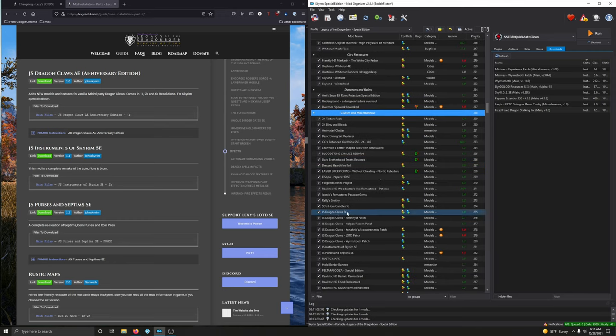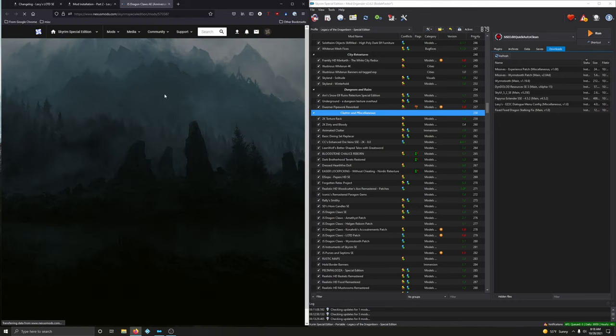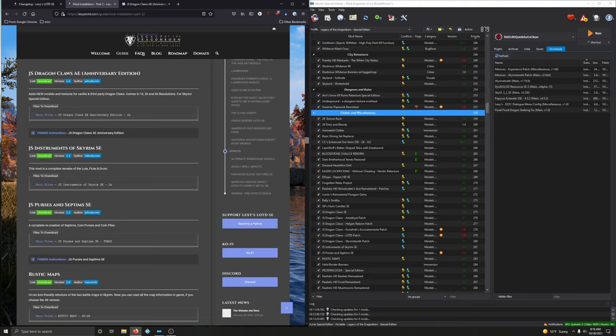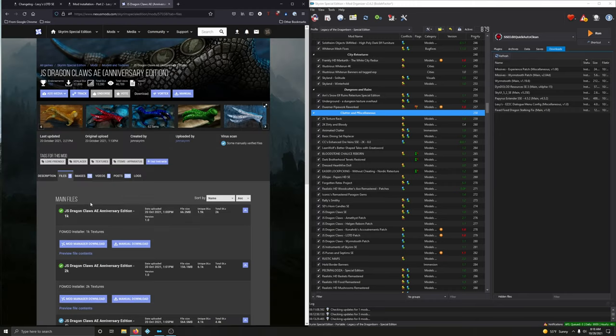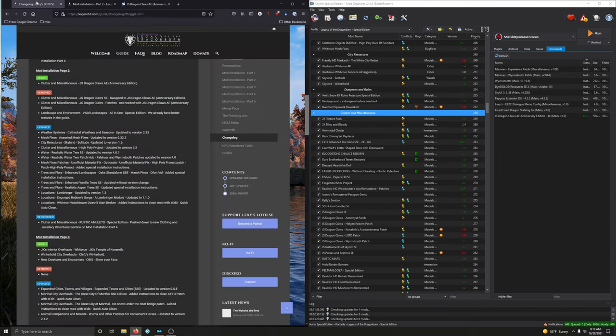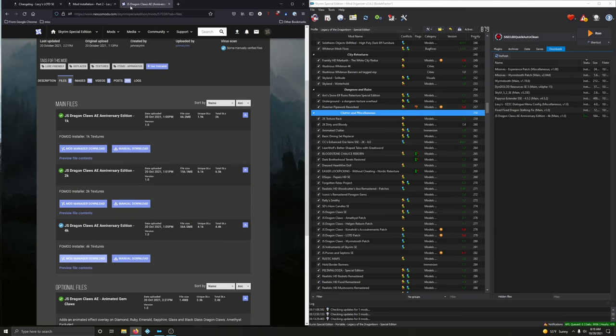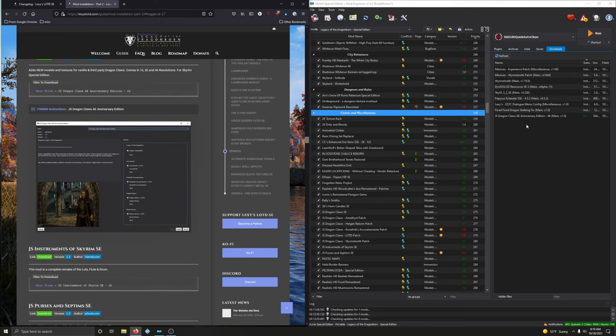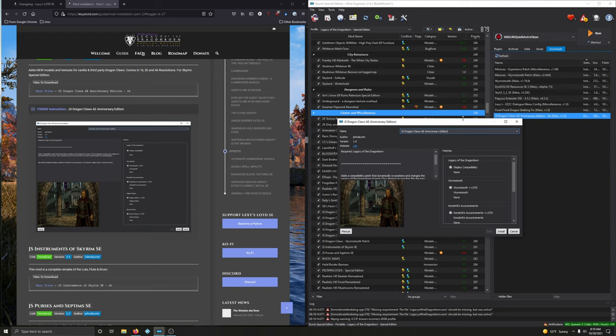Something tells me it's going to be replacing JS Dragon Claws. Let's go ahead and install the new updated version of this mod. We want the 4K version — that's the third option. We can see we're going to remove the old version. Now that it's downloaded, let's close this out and look at the full mod.